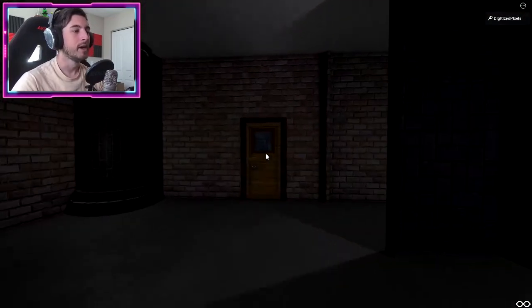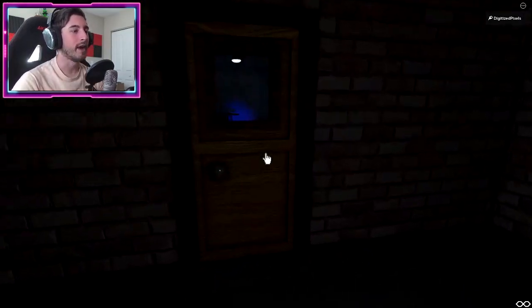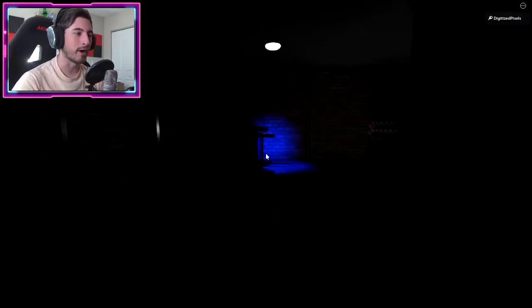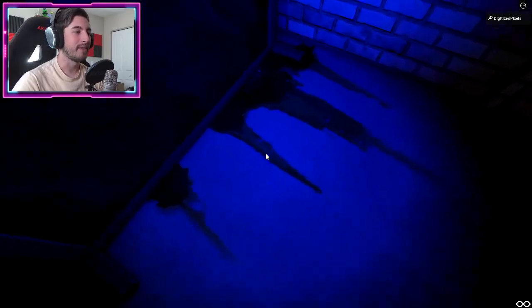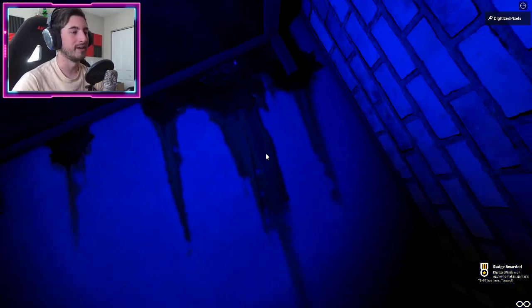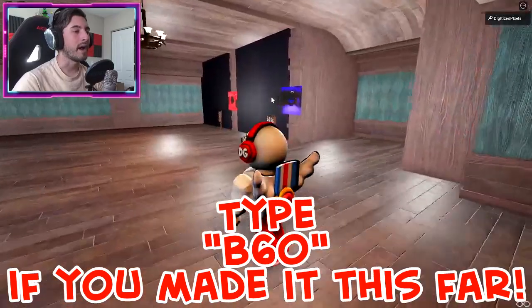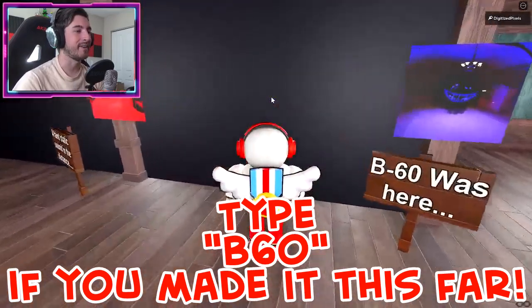We're actually getting pretty close now. It's getting to the point where — there it is. It's kind of dark but not dark enough, but there is some blue and some unfortunate stuff on the ground. Step on this area and there you go — B60 is right here.